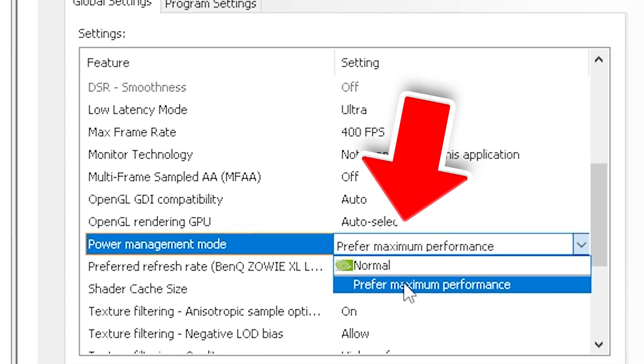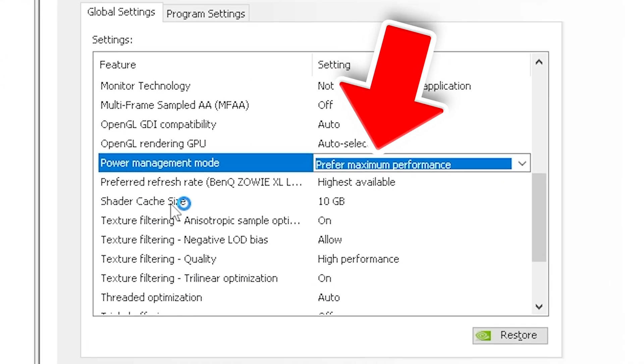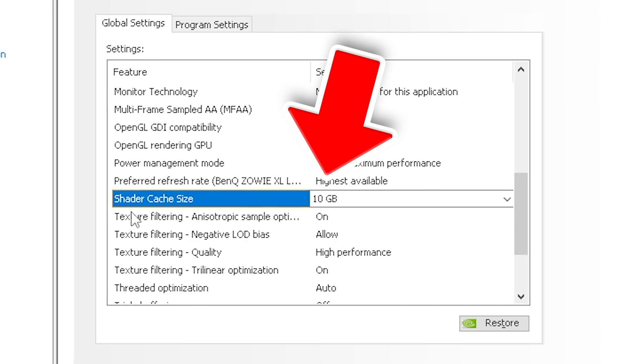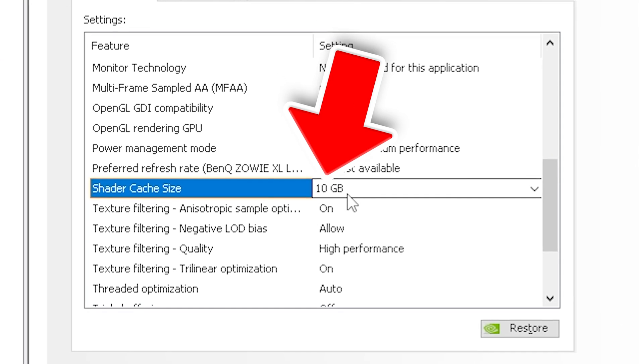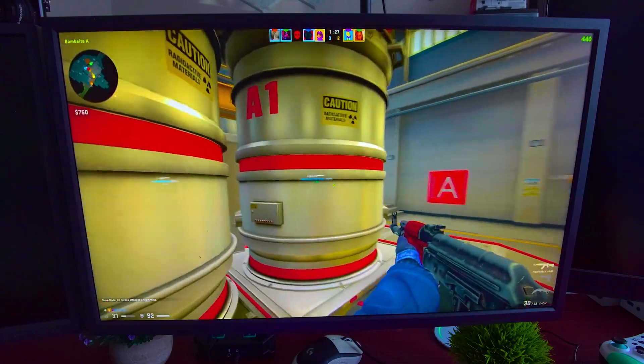Power management mode, put it under Prefer Maximum Performance. Refresh rate, put it under the highest available. Super important: your shader cache, put it under 10 gigs. Corrupted shader cache data can cause stutter or lag in games, so put it under 10 gigs so that Windows clears it out regularly and creates new ones.